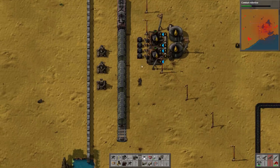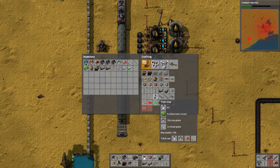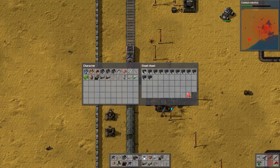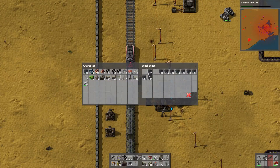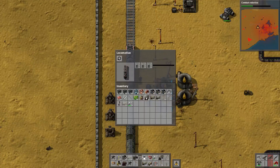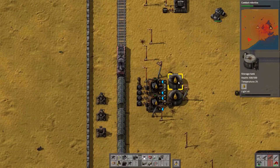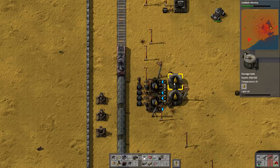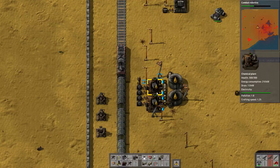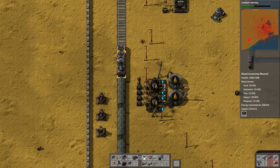This positioning here is gonna be very important. Let's get a train stop here. I'm gonna get three blocks of solid fuel to fuel our train. We might need another one of these just to keep production flowing, but for now we'll give it a shot.